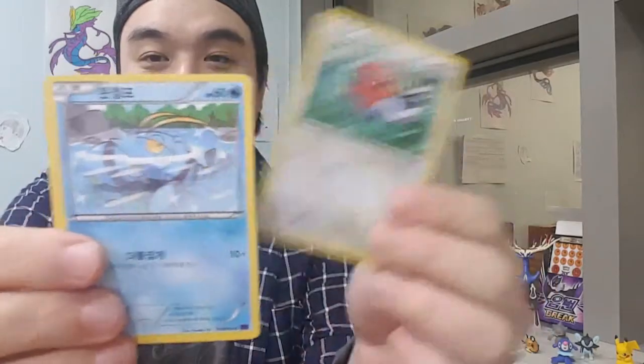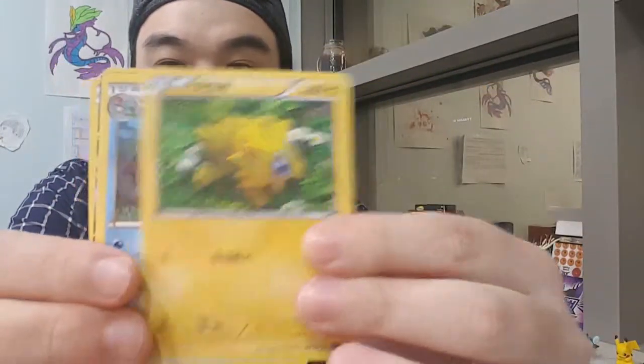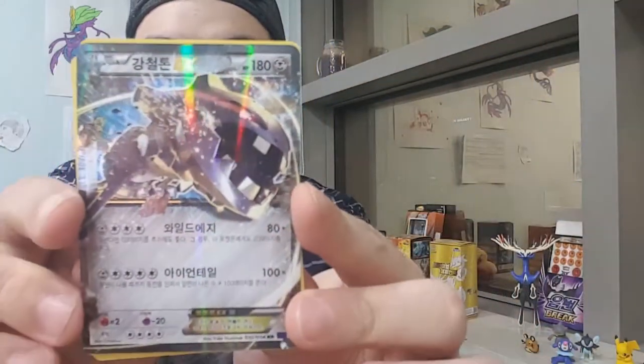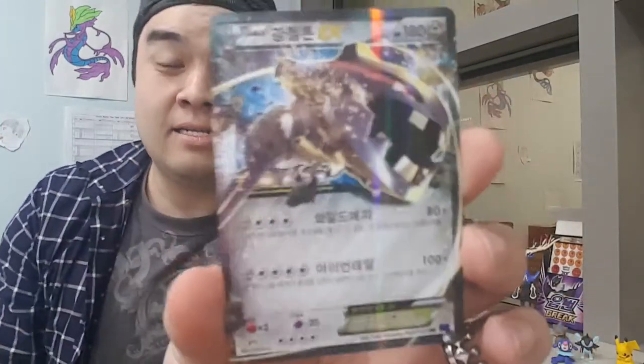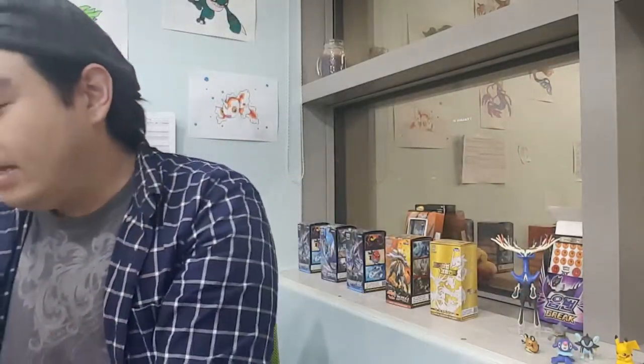We have a Fletchling and a Crawdaunt - oh, I see something good! A Joltik, a Gastrodon, and... that is a Steelix EX! Yes! We got ourselves a Steelix EX card here. That is pretty - he's kinda ugly but it's a pretty card. Awesome!